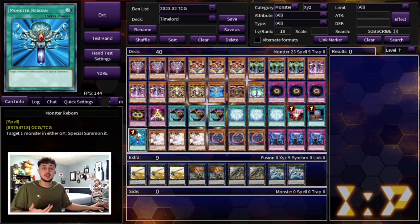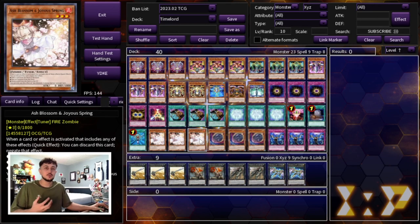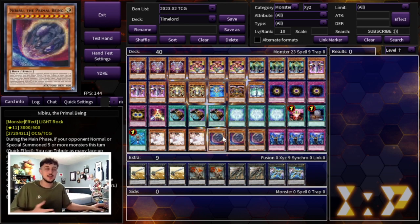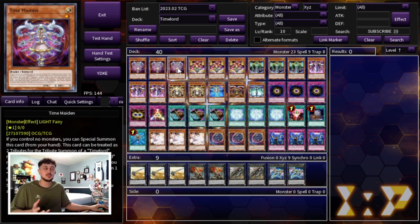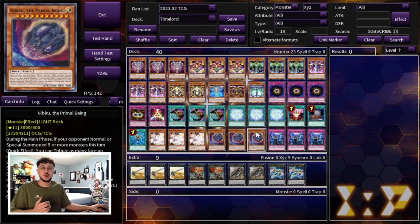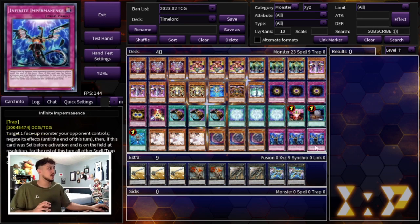Since you are going second you still have to compete with today's meta game, so I'm playing the best three generic hand traps: three Ash Blossom, three Nibiru, and three Impermanence — the most important ones in today's format. When you build a side deck you can obviously swap Nibiru out for other cards depending on the matchup. The really nice thing about this deck is it's very consistent on its own with Prosperity, Celestial Transformation, and the Time Lords, and you have a lot of cards you can side in and out without hurting consistency.